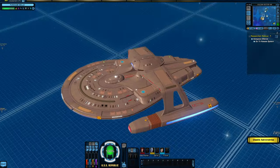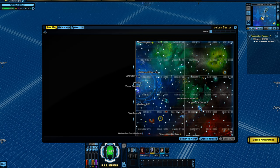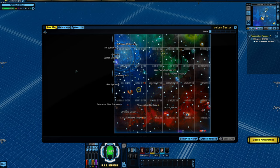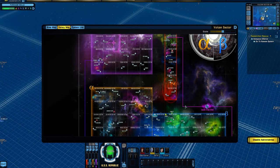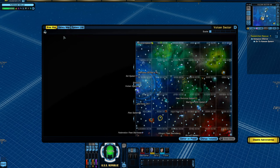So you finish the tutorial, you're out in the middle of nowhere and you need to know what to do, where to go. The first thing we want to look at is your map. You have a mini map up top - if you click at the top right corner of it, it'll pull up a large map. This is going to show you whatever particular area you're in. So this is the beta quadrant. The rest of this will become self-explanatory once you get to these places.